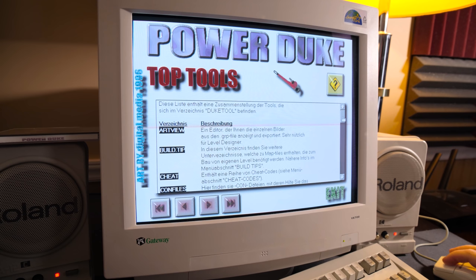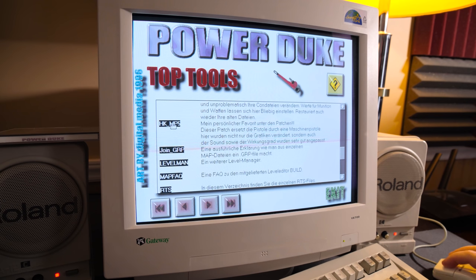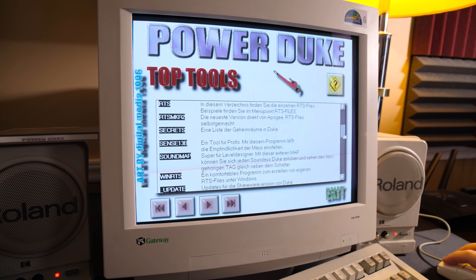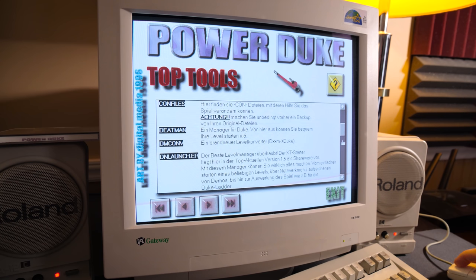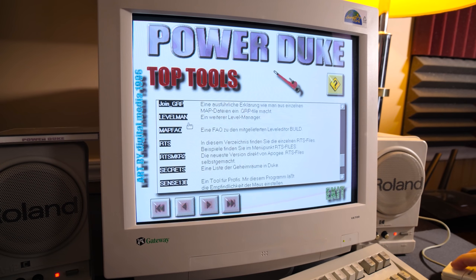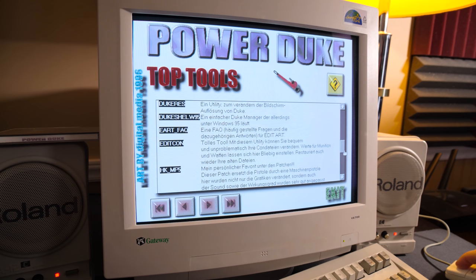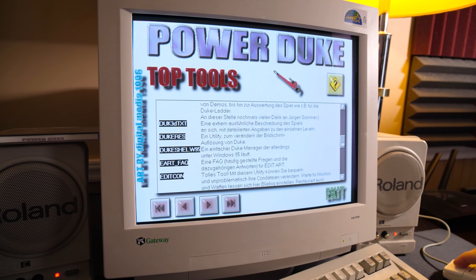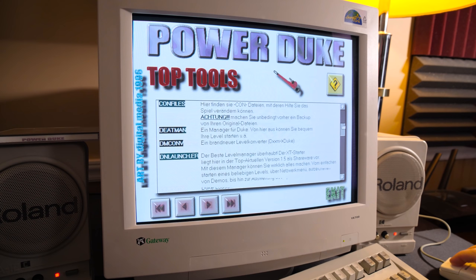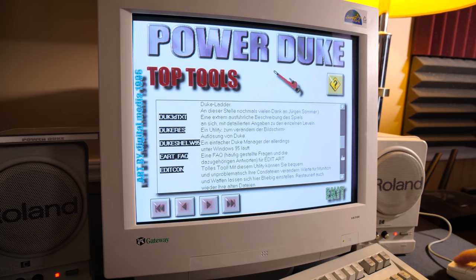We're not gonna do that here - I'm just trying to see what's on the CD. Top tools - there's that MP5 one. Clicking on it does nothing. They could bring up a readme or maybe link to the folder - it's just telling you the folders. A lot of these look real familiar. I remember the level managers. Join group - I remember making my own mini episode of me and my friend's houses in Duke 3D. Art view - definitely remember that one. WinRTS - got some remote ridicule stuff in here and straight up RTS files.